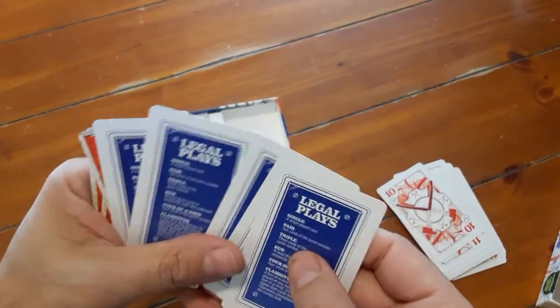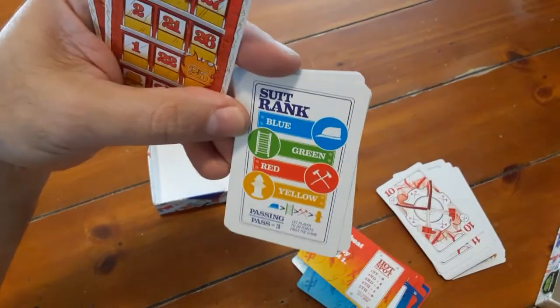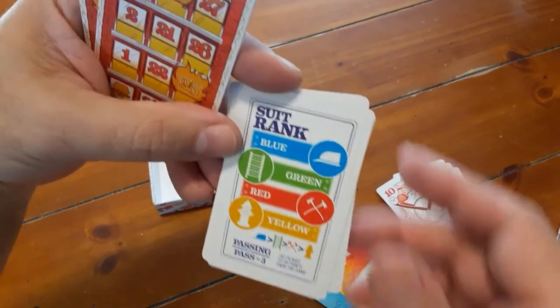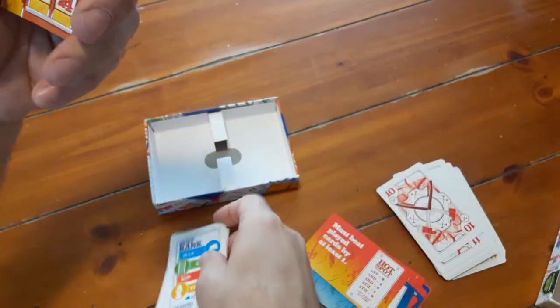And then these look like player aids. I love games that have player aids. This also tells you the order that the tricks can capture — the suit ranking, by color. Love it. Also symbols for people who have trouble seeing color. Love it.